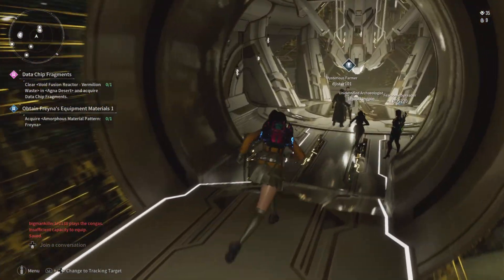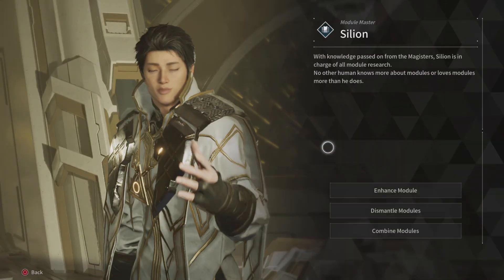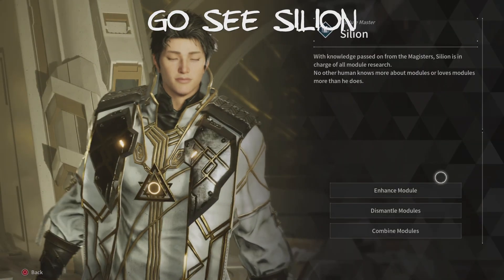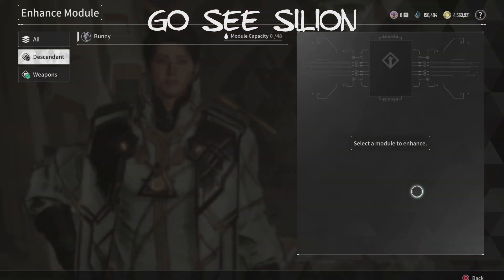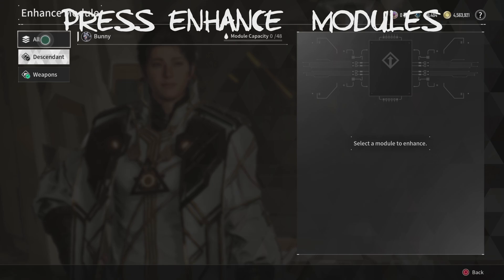Go back out — just circle or E on that spot, whatever you want. And then the NPC says: 'What can I help you with?' I want to enhance a module.